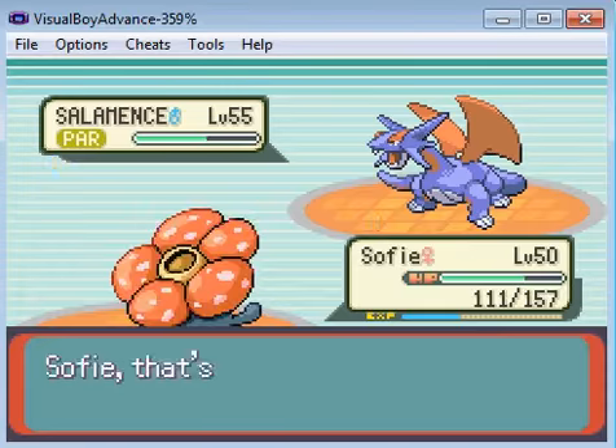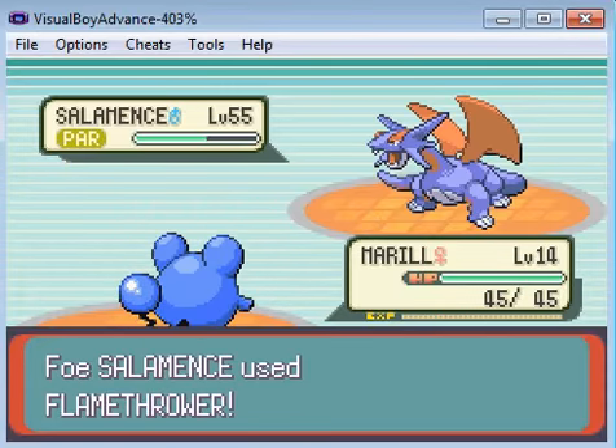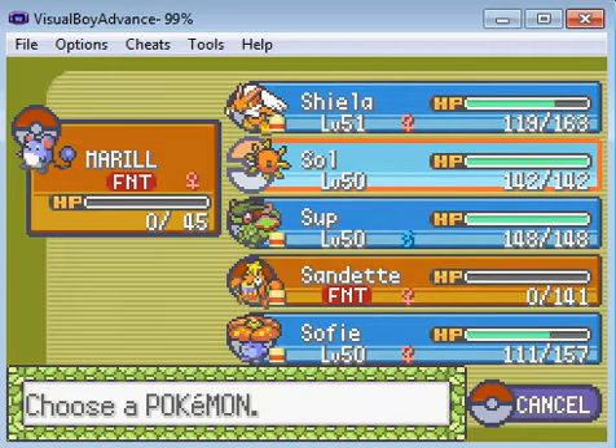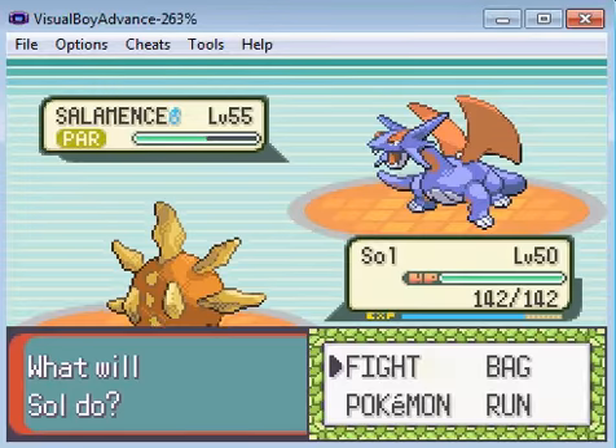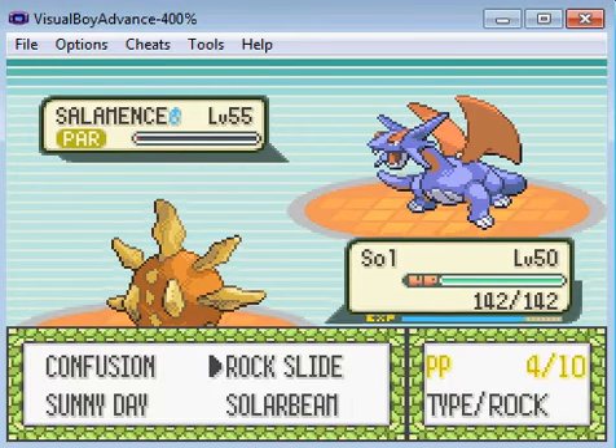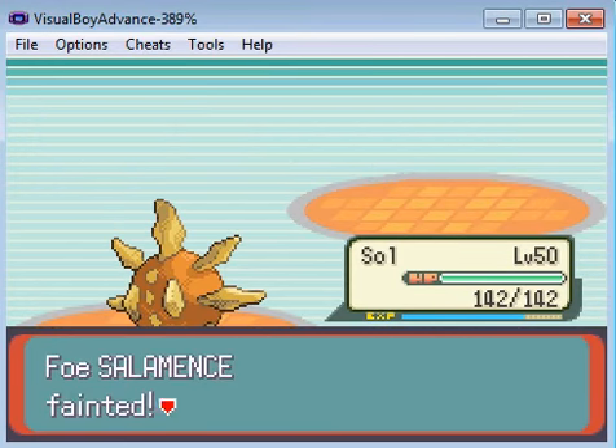Now I'm gonna switch into Meryl for some death fodder. Send in Sol, and hopefully do the finishing moves. There we go — down goes Salamence.